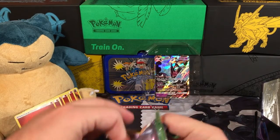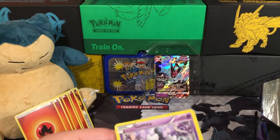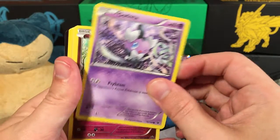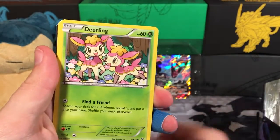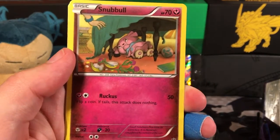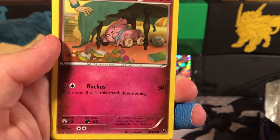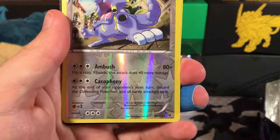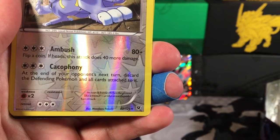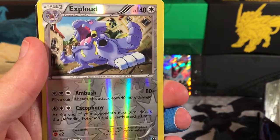So we'll start with our oldest one — our Fates Collide. So with Fates Collide, we're going to start with a Gashita. It's a Jigglypuff, a Deerling, Riolu, Snubble — looks like he's hiding under the table, or did he get caught napping? He's causing a ruckus. And then we have a Reverse Holo Rare Exploud — his roar in battle shakes the ground like a tremor or like an earthquake has struck, so he's pretty loud.